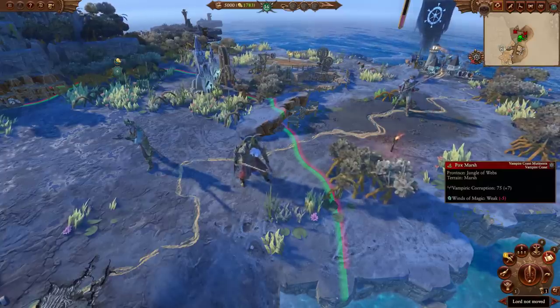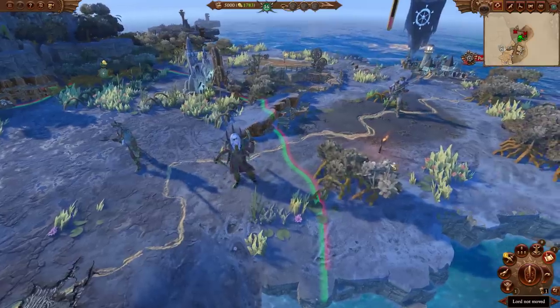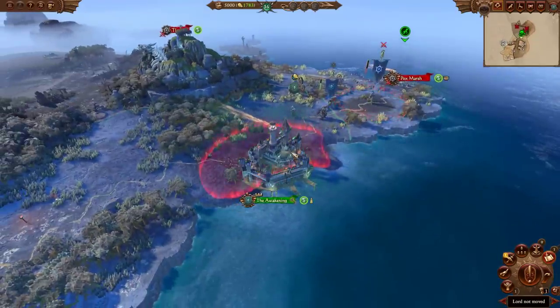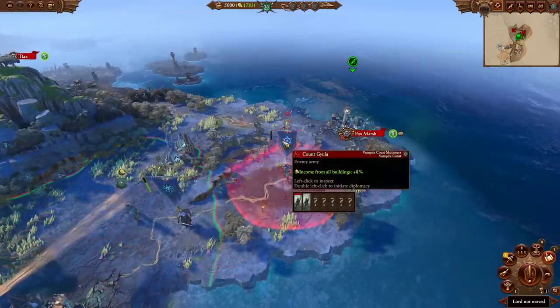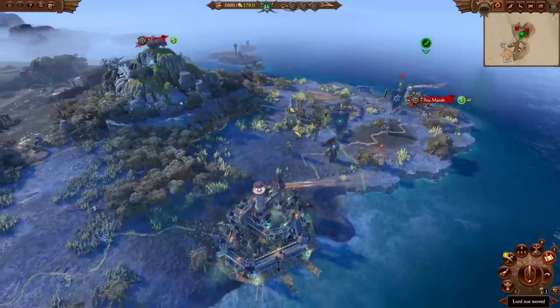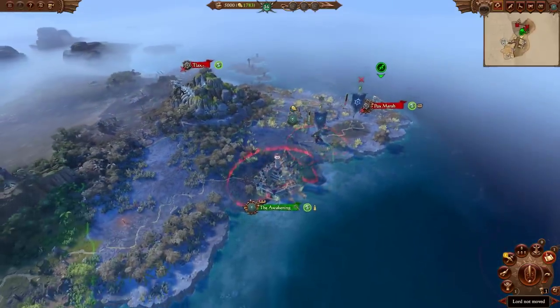Legend of Total War here, and today we're doing another Total War Warhammer 3 Immortal Empires campaign review, this time covering Luther Harkon. Luther starts off at The Awakening, the same location he had in Warhammer 2, going up against the Vampire Coast Mutineers — same enemy as in Warhammer 2. So not much has changed for his starting situation, apart from the layout in Lustria changing a little bit.